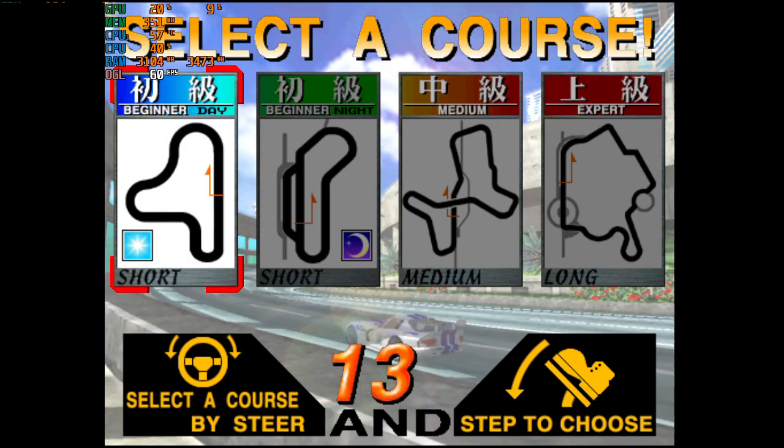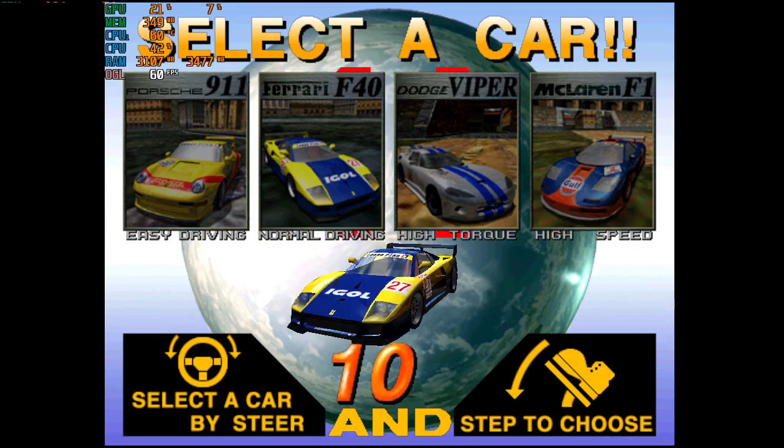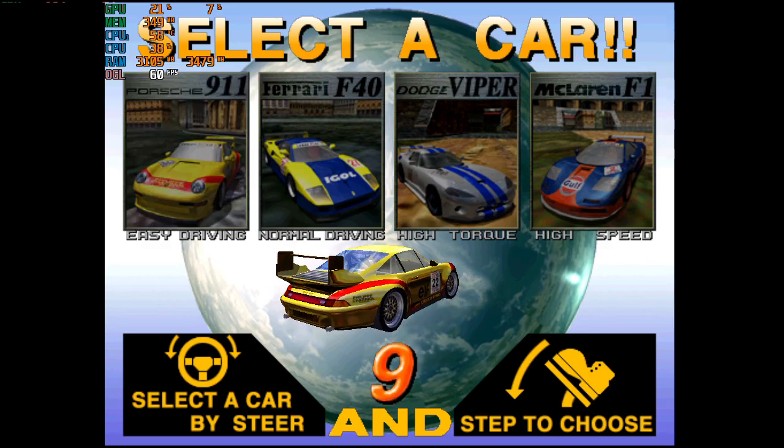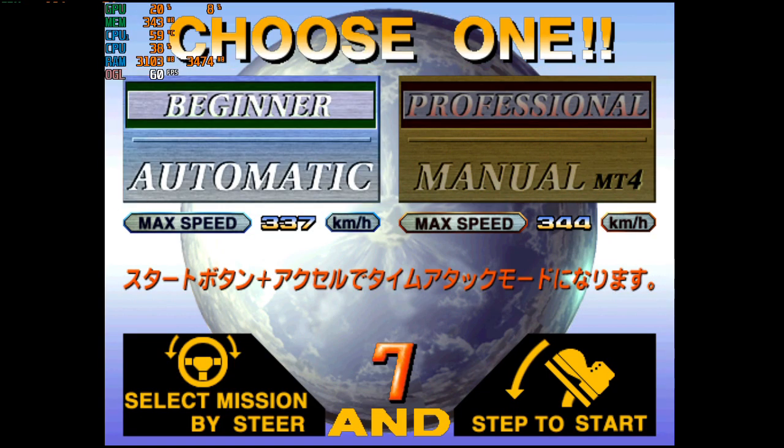Select a course. Beginner. Select a car. Course 9-11, choose one. A domain.